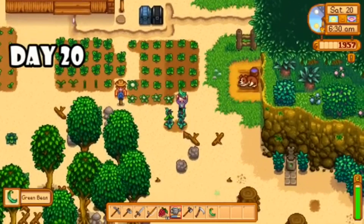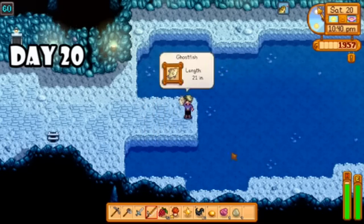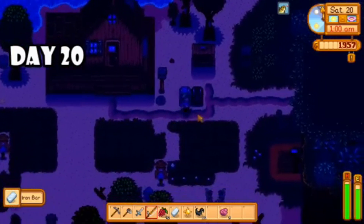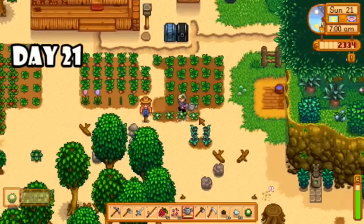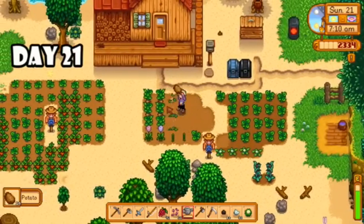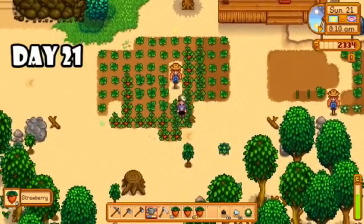On day nineteen I went to build a coop and realized I didn't have enough gold, so my mission for the rest of the day was to forage, fish, and do whatever I could to make some more money. Day twenty none of my crops were really ready to harvest except for my green beans, so I grabbed some of those and headed to the mines. I made it to level 60 and caught a ghost fish, which I thought I needed for a bundle but I actually didn't. I also crafted a glow ring using iron bars and five solar essence — much better.